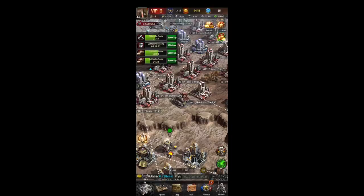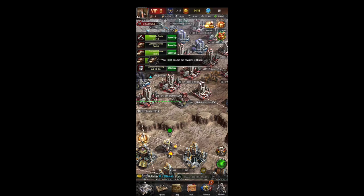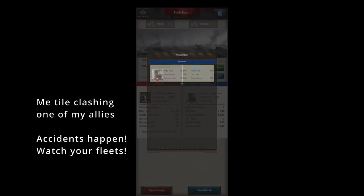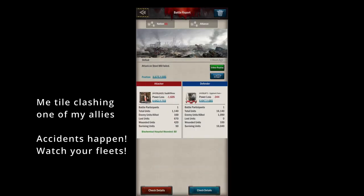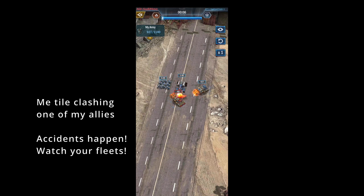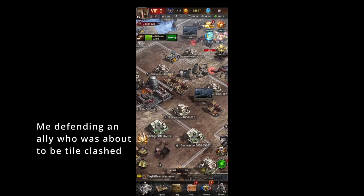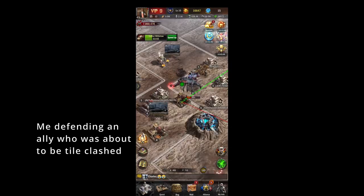The reason you want to do that is just in case of a tile clash. Once you hit collect you'll get your arrow and it'll send your fleet to your target, but you want to watch your fleet in case somebody else is going to the same tile. This can happen when people have a bad internet connection — they collect on a tile and the game doesn't update, then somebody else collects on that same tile, and both fleets end up in a battle. Just watch your fleets for a moment to make sure they're not going to hit another fleet.